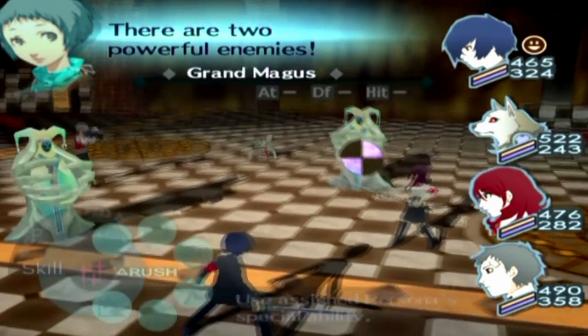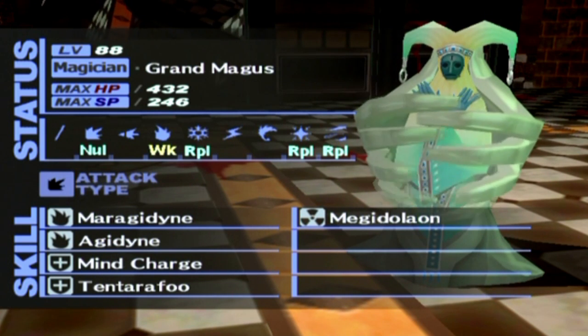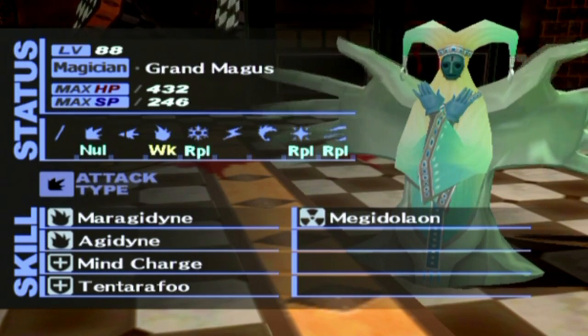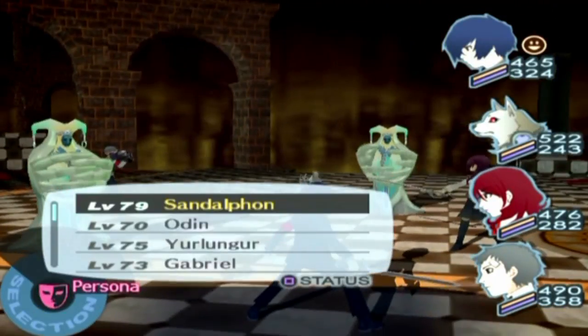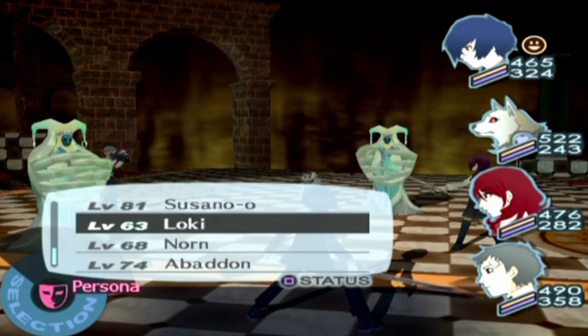There are two powerful enemies. It seems like it's weak against fire — hi there, Grand Magus! If you're wondering why these things were so powerful for where they showed up, that's because they're actually Monad enemies. Koromaru is going next. Do I have anyone with fire? I think I've asked myself this question before, and the answer was no.